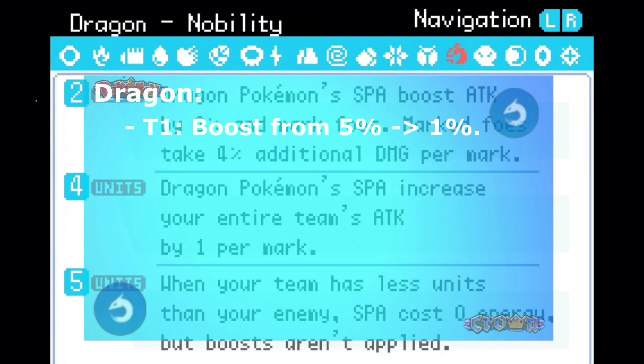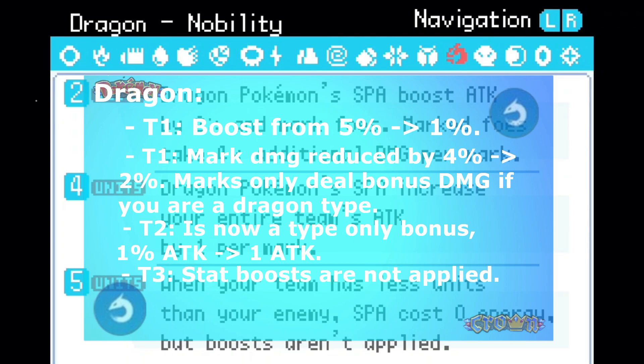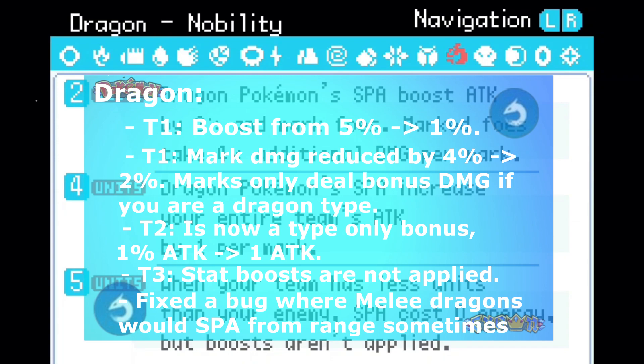Tier 1: boosts from 5% to 1%. Tier 1: mark damage reduced from 4% to 2% — marks only deal bonus damage if you are a dragon type. Tier 2 is now a type bonus only, 1% attack changed to 1 attack flat. Tier 3: stat boosts are not applied. Fixed the bug where melee dragons would special from range sometimes.